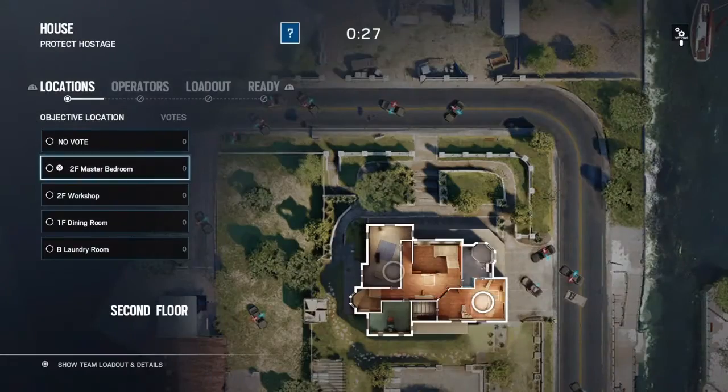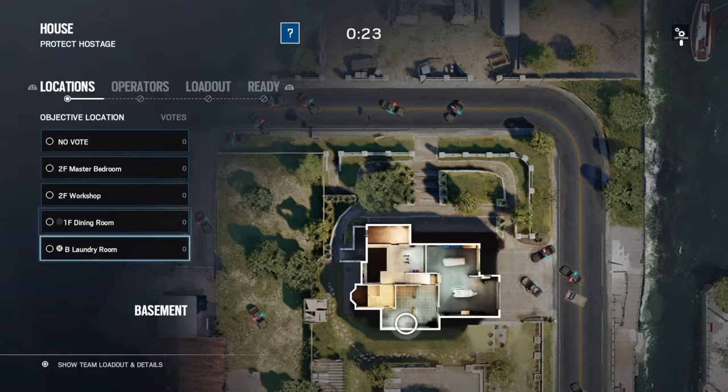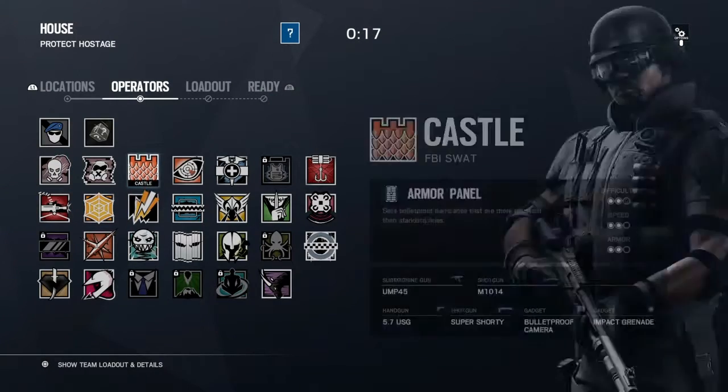What's going on YouTube. Today we're going to be defending a hostage in House. Before you start, you want to pick your location — I'm picking Laundry for today. Then you pick her up.